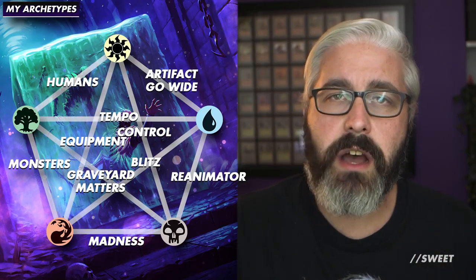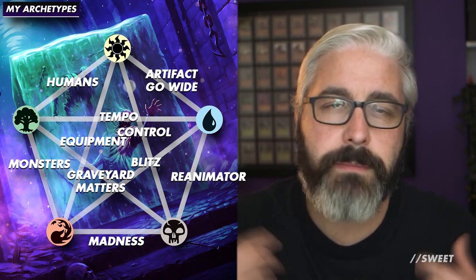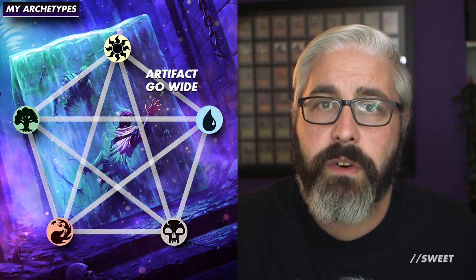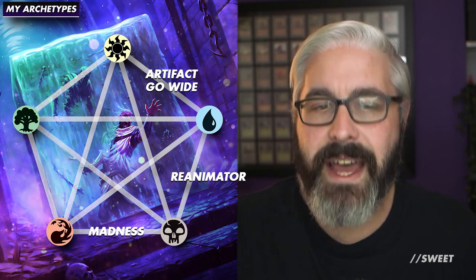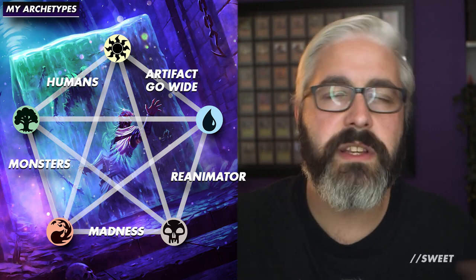At the end of the last episode we left off picking our archetypes. These are the archetypes I have picked for the cube I'm building along with the series. As a reminder I'm building a legacy powered budget cube. Going around the pentagram: in Azorius I'm doing an artifacts go wide strategy, in Dimir I'm doing reanimator, in Rakdos I'm doing madness, and in Gruul I'm doing monsters.